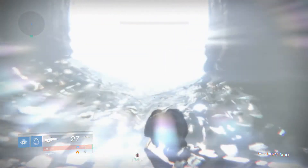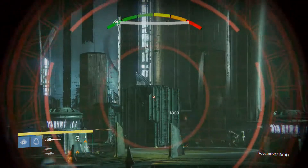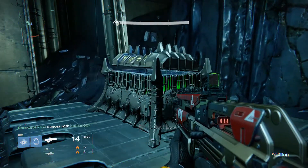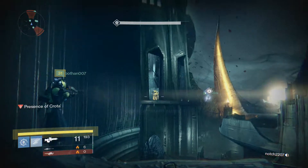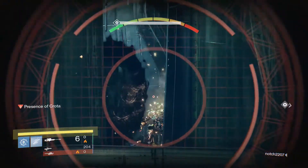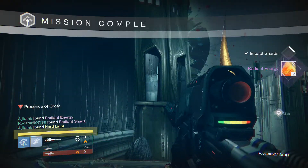For my second run through the raid on normal, in the Abyss I make it across myself and pick up Doggate Gauntlets and two more radiant shards. On the bridge I grab two more radiant energies, followed by an additional two energies from the second chest. After defeating Ir Yut I grab two more shards — materials for days. My team took down Crota very quickly, making it the fastest I've finished a raid in about 25 minutes, and finally some luck shines my way as I'm given Hard Light and two more radiant energies.